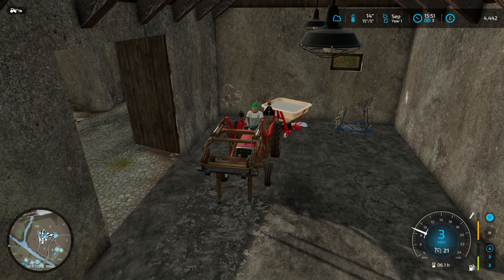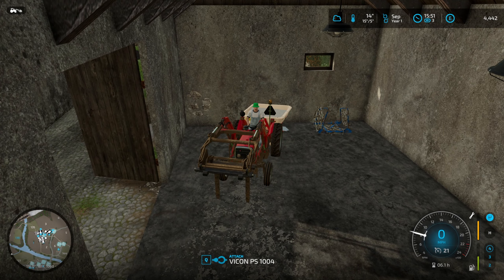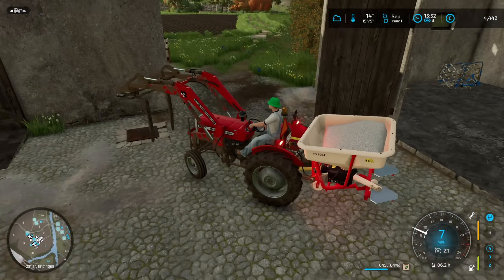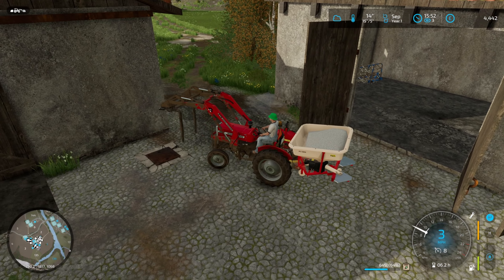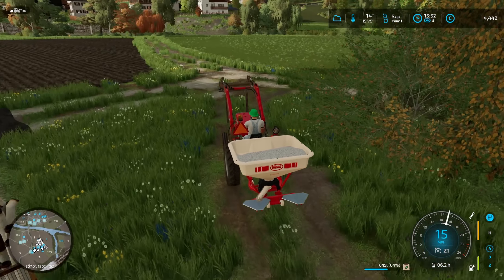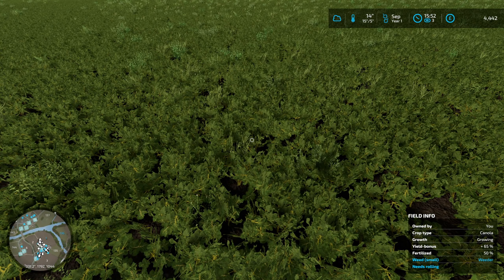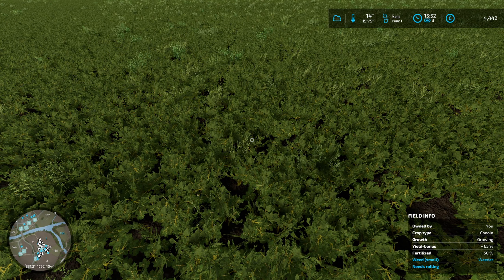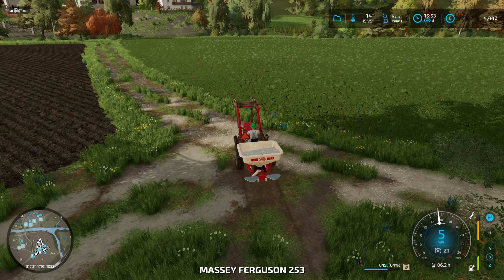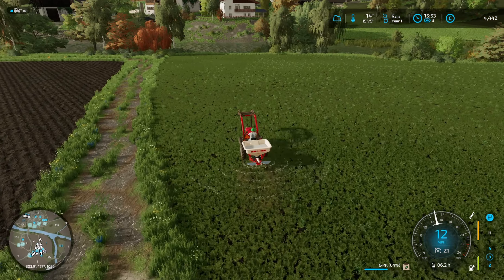I want to get those fertilized up because that'll mean they're done. Next we have to spray the field out here with herbicide because it is full of weeds. At the moment the weeds are too small to spray — they require a weeder basically. But we are able to fertilize right now, so we're going to crack on with the fertilization and get it done pretty simply.